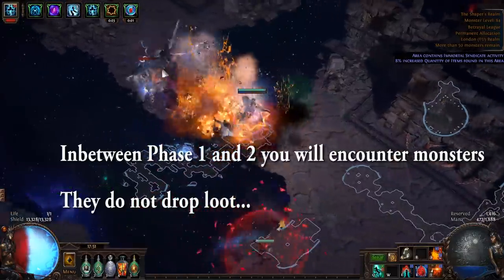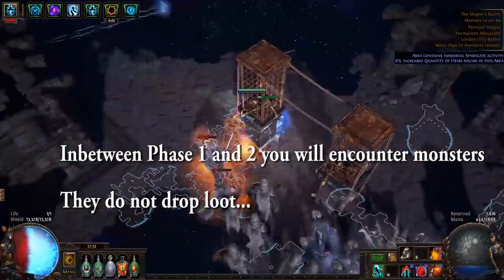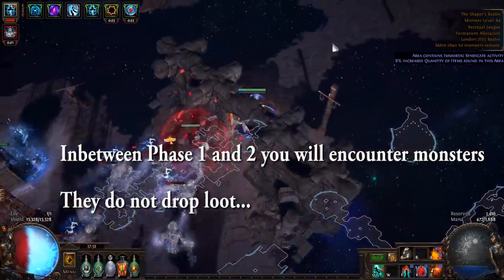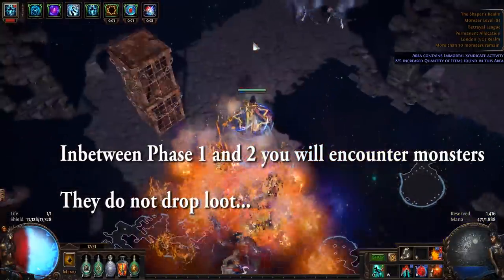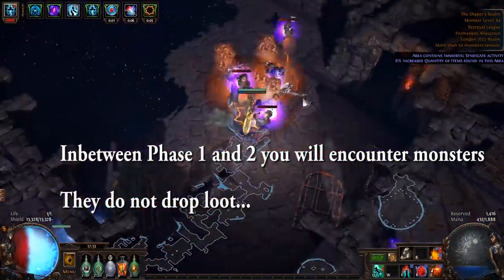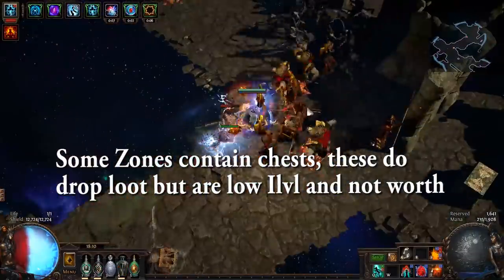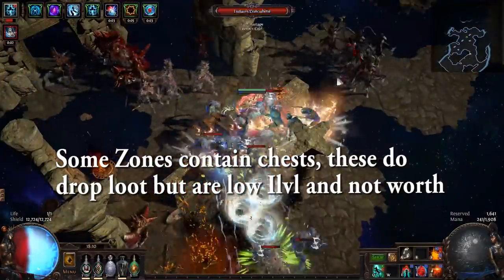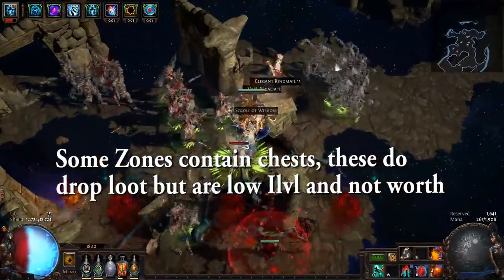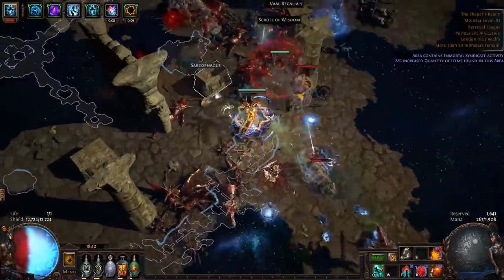In between phase 1 and 2 you're going to encounter some monsters. These monsters do not drop any loot — they're purely to fill up your flask. As you make your way to Shaper, Shaper slowly heals, so you want to get through this zone as quickly as you can. Some zones can contain chests — however, these sarcophaguses are only item level 83 and will not be worth your time.